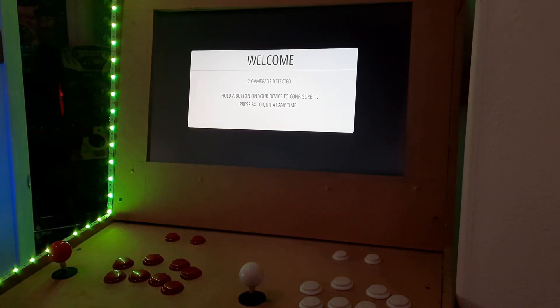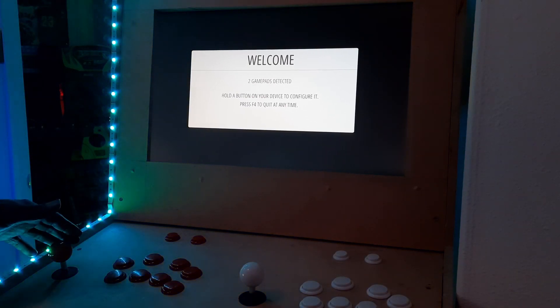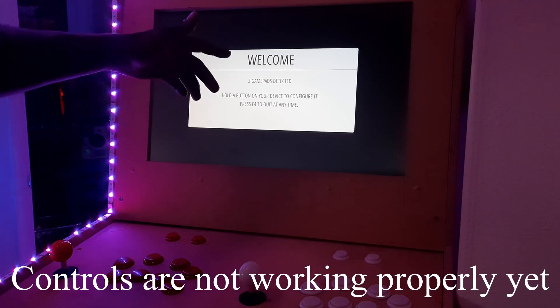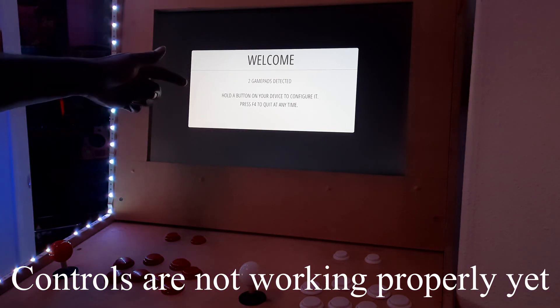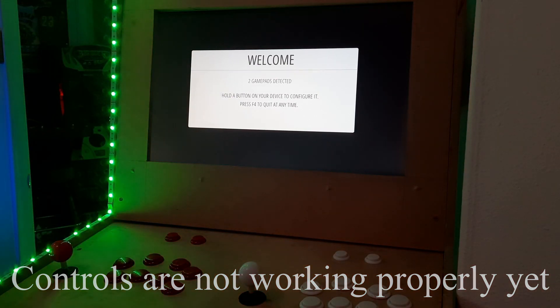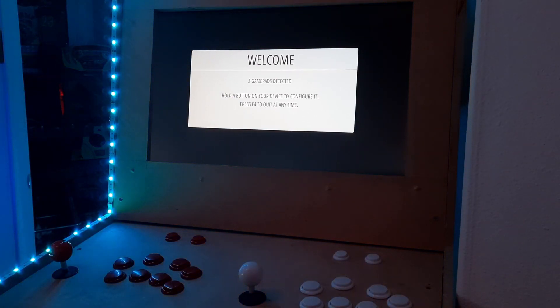I'm beginning with this, so I don't know exactly what I'm doing. I have player 1 control and I have player 2 control. It's telling me I got two game pads detected, so it says hold A on your device to configure it. Press F4 to quit at any time.